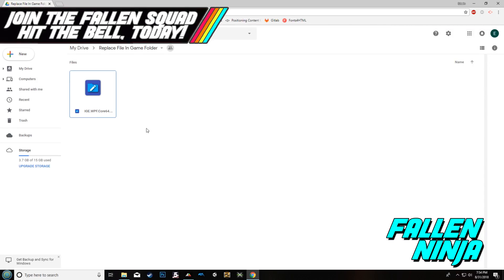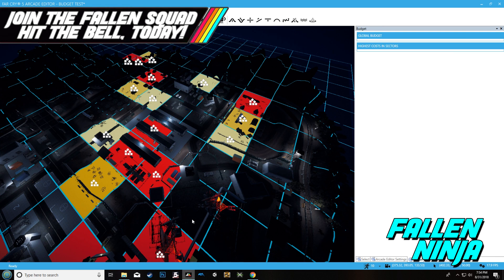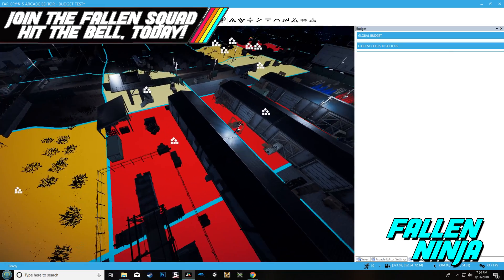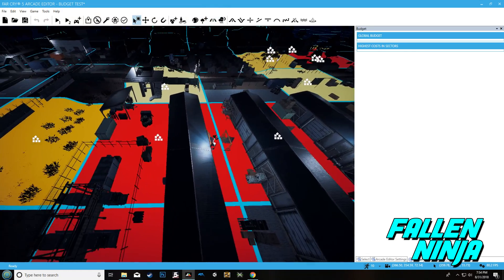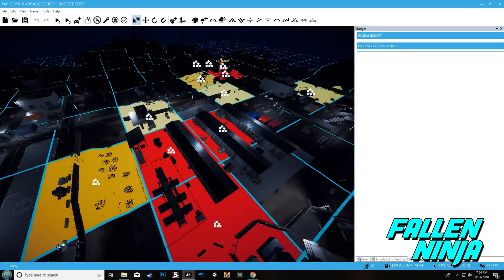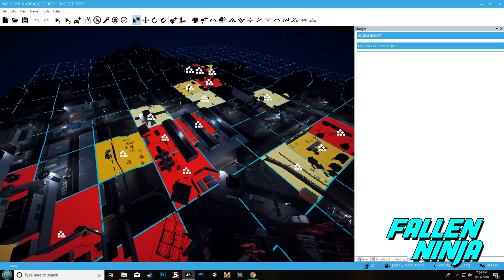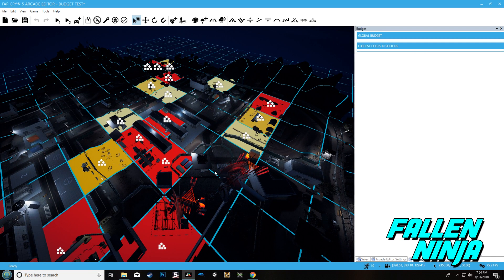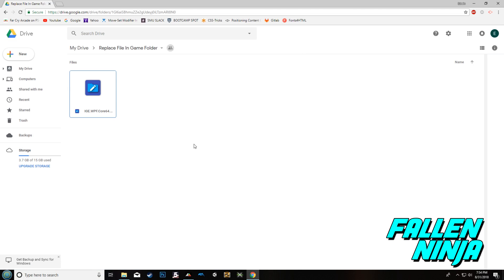A lot of people are having a hard time with their maps and they're not able to do a lot because they get these red sectors everywhere that don't let them publish or validate their map. Even putting just four objects in an area can cause the entire map to fail validation. The way we work around this is by replacing one of the files in the game.